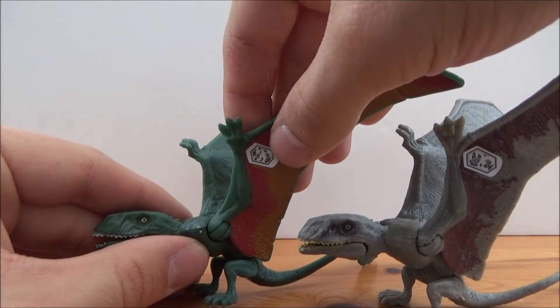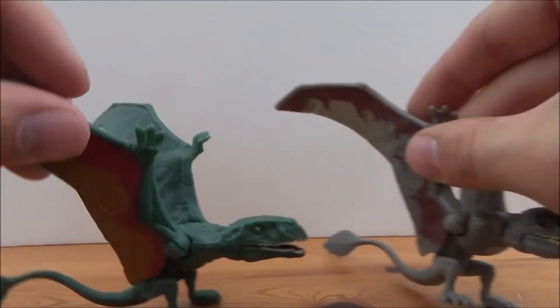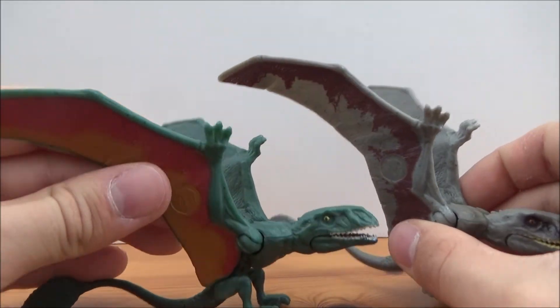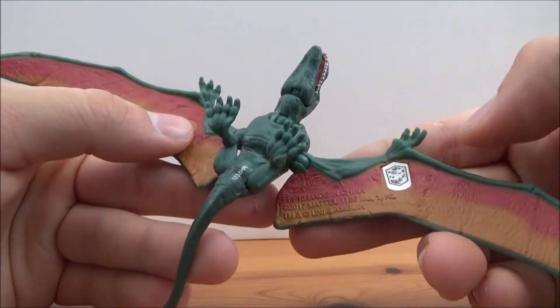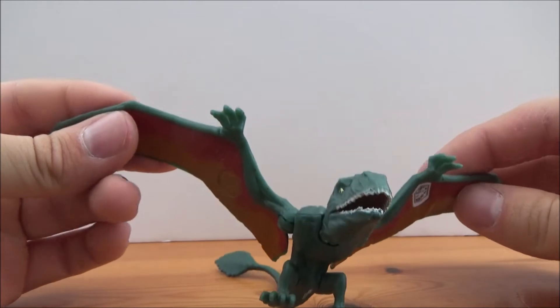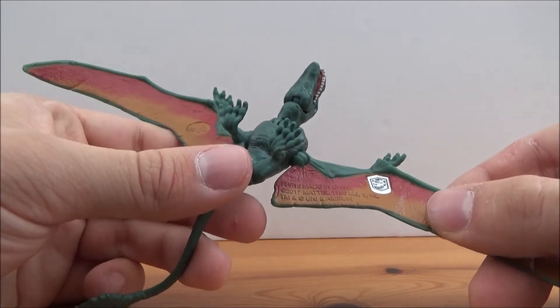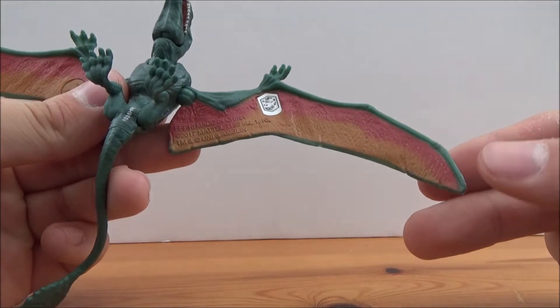The places for the Jurassic Scannable app are in the same place, and so is the logo on the other side. I just prefer this coloration better — the green and also the orange and the red, I think that really works well for this toy and makes it look much more vibrant than its Wave 1 counterpart.